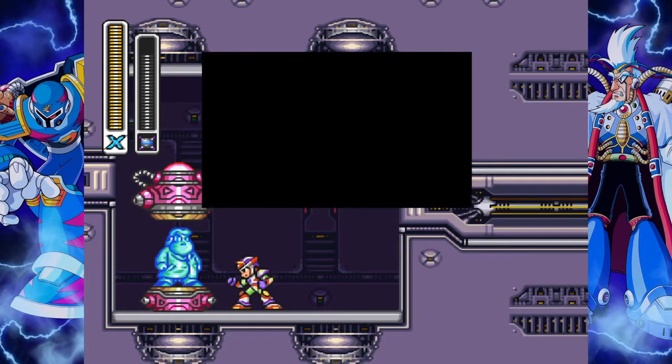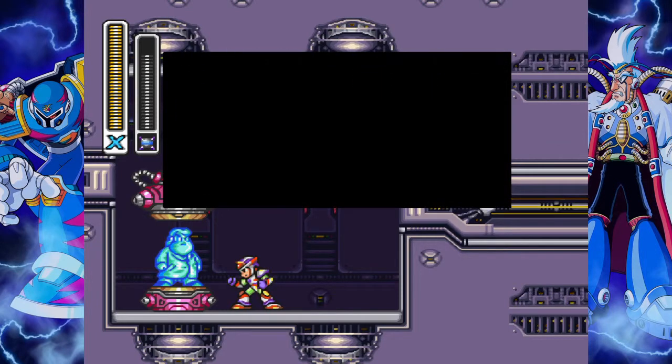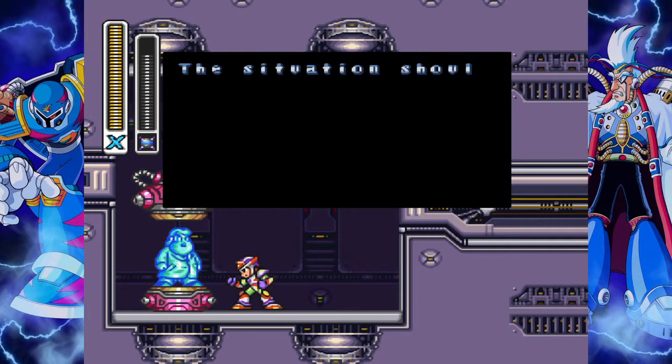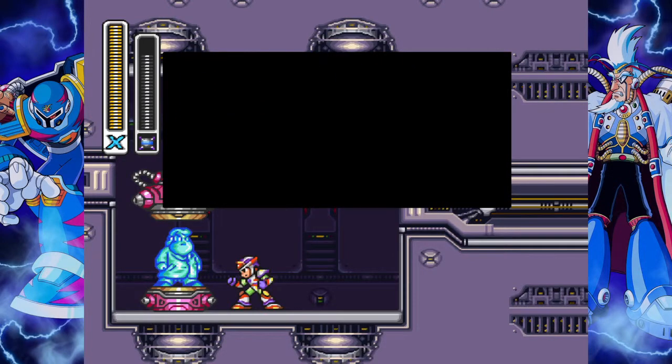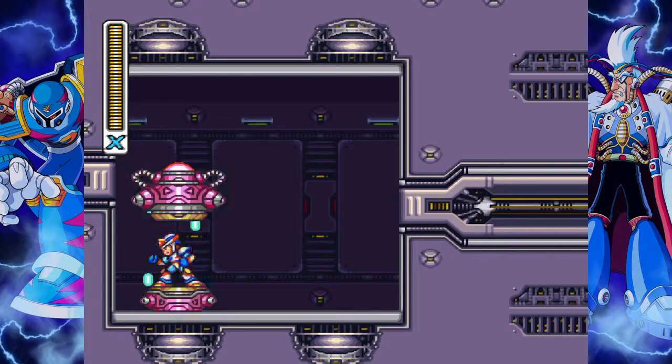Okay, so yeah — usually you're not supposed to take any damage, but I guess as long as you get to the previous screen with full health, you should be fine. You also have to have all four E-Tanks full as well. So this is called the Hyperchip, and you get all four chip upgrades, and Mega Man becomes gold now.